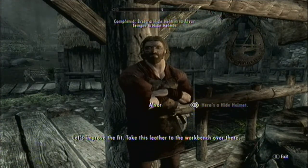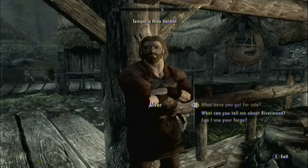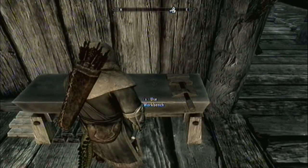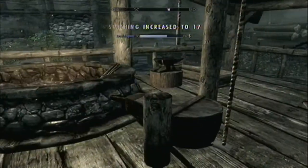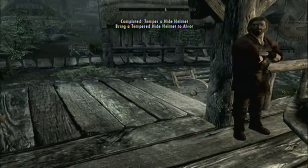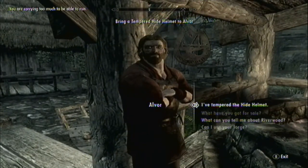'Let's improve the fit. Take this leather to the workbench over there.' Leather. Hide helmet. Smithing power — whoa, it's so laggy. 'I've tempered the hide helmet.'